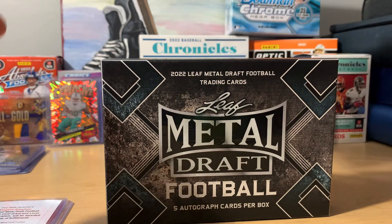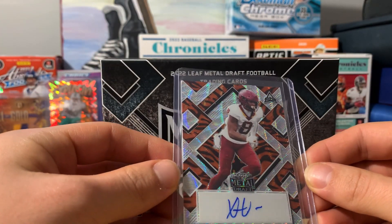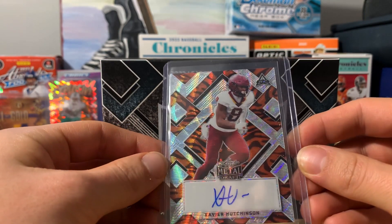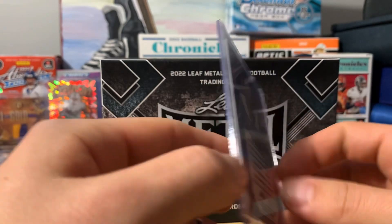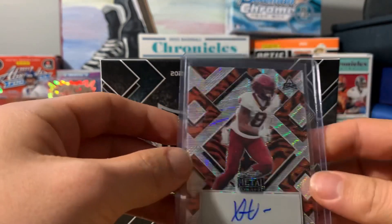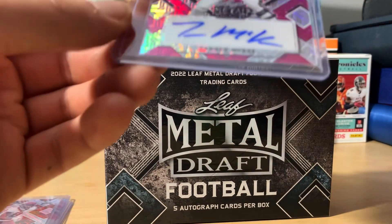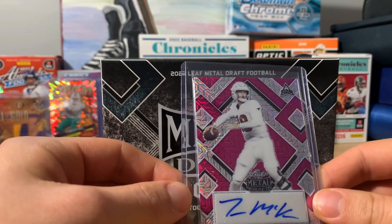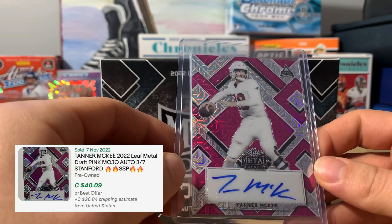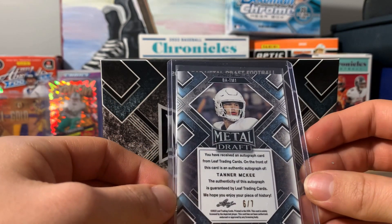Our third card we have Xavier with the tiger in the back — two out of five. Our fourth card we have a Tanner McKee with the mojo pink, six out of seven.